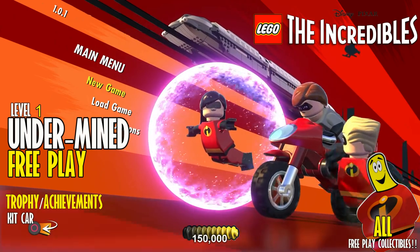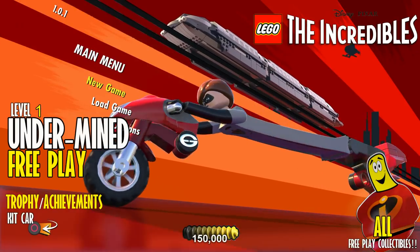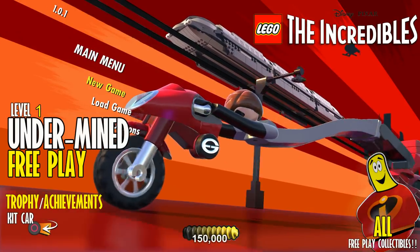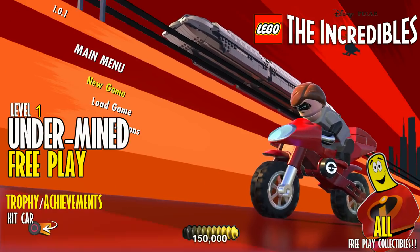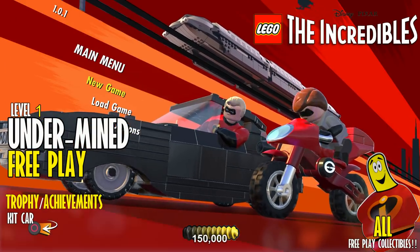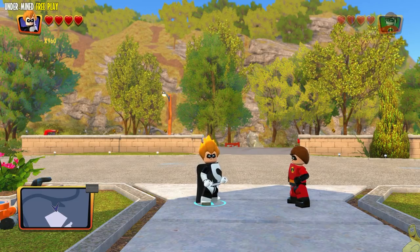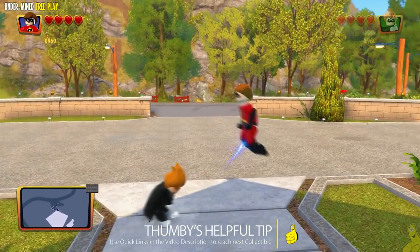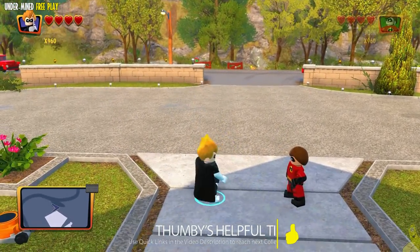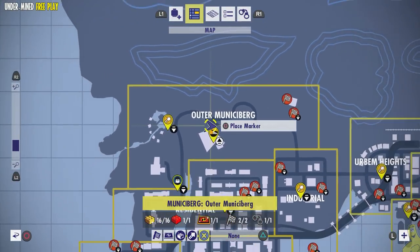What's up everybody? It's Brian with HappyThumbsGaming. We're finally at the free play for LEGO The Incredibles — Level 1, Undermined. We're going to get a trophy achievement called Kit Car, which is given for completing our first level with all 10 minikits. We need 150K for the true stud requirement, and for getting that and all the minikits we'll unlock two blind bags available for purchase at the end.